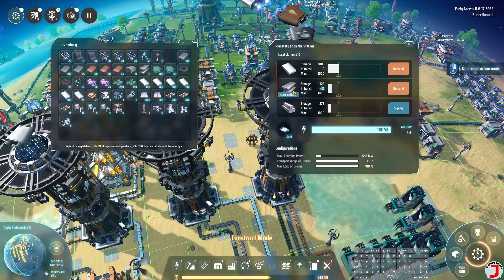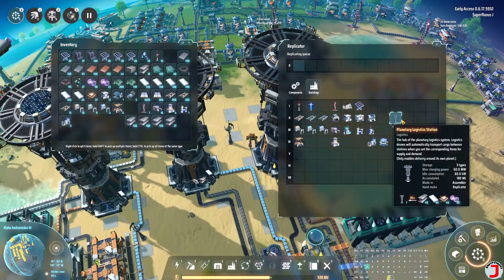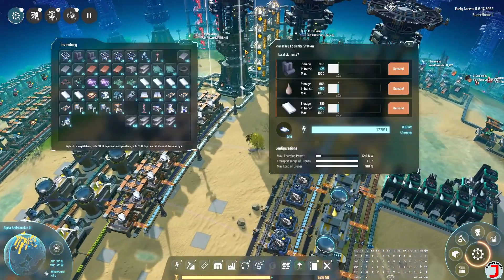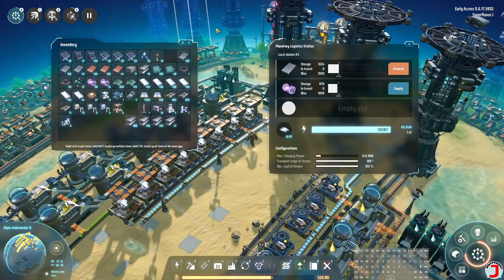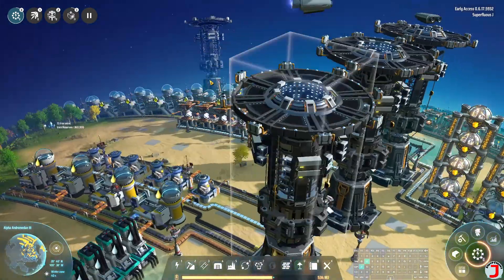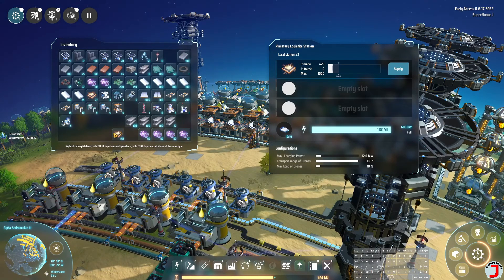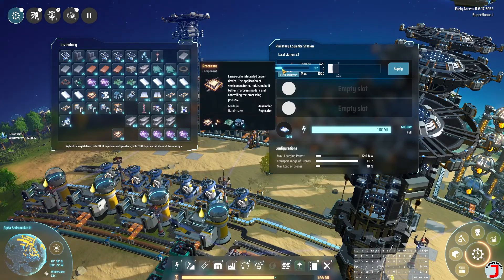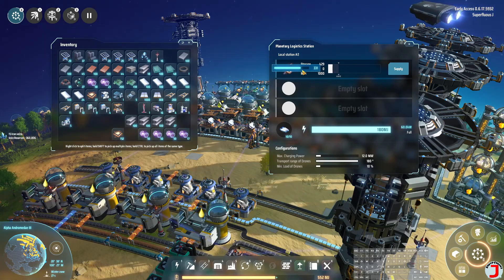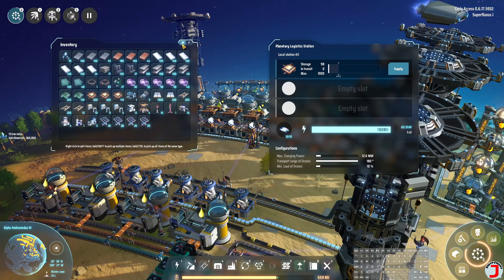We're going to need a bunch of steel. I'm actually going to take all the steel that's in here currently for myself. Then we need processors and those pink guys - they're actually over here. Let's take like 160. I don't know how many we need total. And these processors are over here. We're going to take a bunch of these. This is some of the last hand crafting I'm going to do. They hold 200 at a time, so let's take 300. There we go, that seems reasonable.